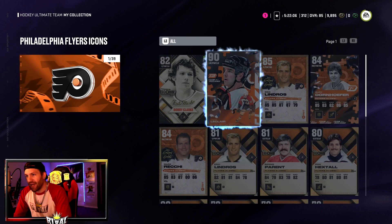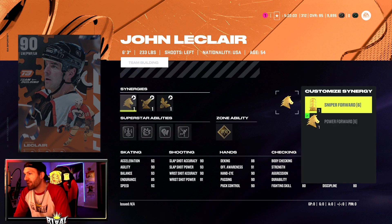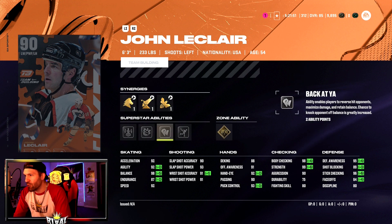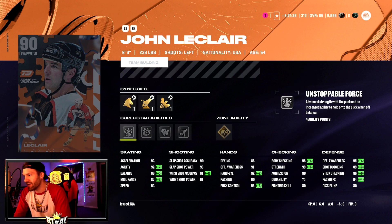Now a left-handed winger, John Leclair — 6'3", 233 pounds. Some big boys so far. He gets defensive boost, checking boost, and power forward synergies. Abilities include Unstoppable Force, No Contest, Back at You Off the Rush, and Close Quarters. It's just that Mike Modano — if you can get somebody first, it's got to be him. But Leclair looks decent: 92 on acceleration, agility, and speed, pretty solid shot, and his checking and defense are very good.